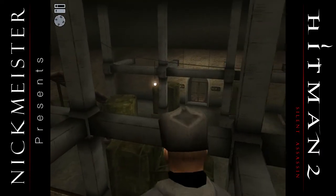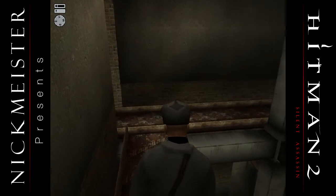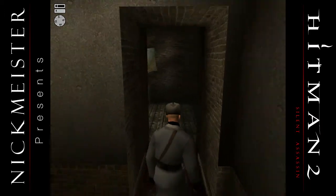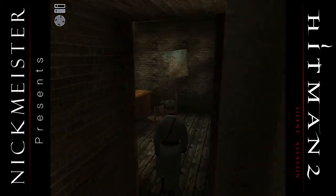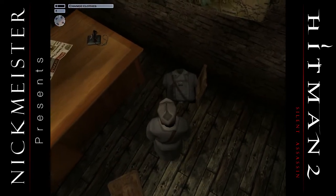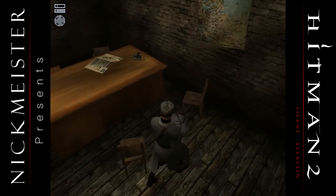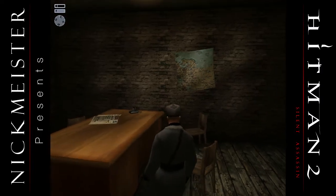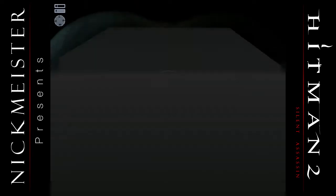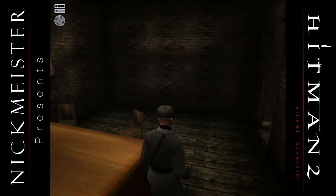Over here on our right is the elevator down to the next floor, but we can't go in there yet because we don't have the credentials, so to speak. So what we need to do is go in here. A two-star soldier man just got his uniform back from the dry cleaners. Not really sure where they get a dry cleaner way out here, wherever this is.